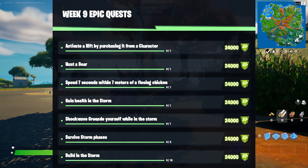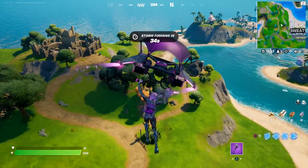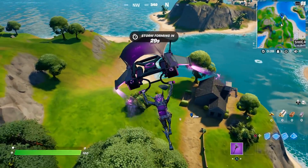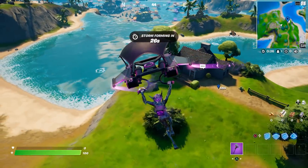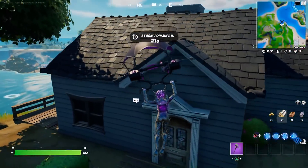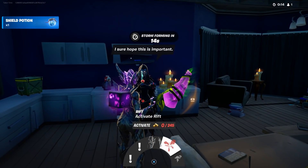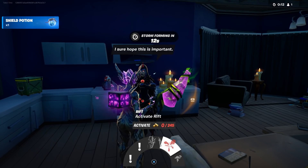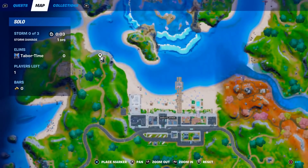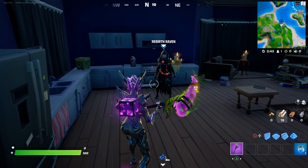That means an NPC. My absolute favorite one is Raven, which is just northwest of Sweaty Sands and just right of Fort Crumpet. She's at this little house right here and she sells a crappy exotic weapon that hardly anyone will buy, so chances are nobody's going to land over here. You can see that if you talk to Rebirth Raven it says activate a rift, but it's 245 gold to do this.